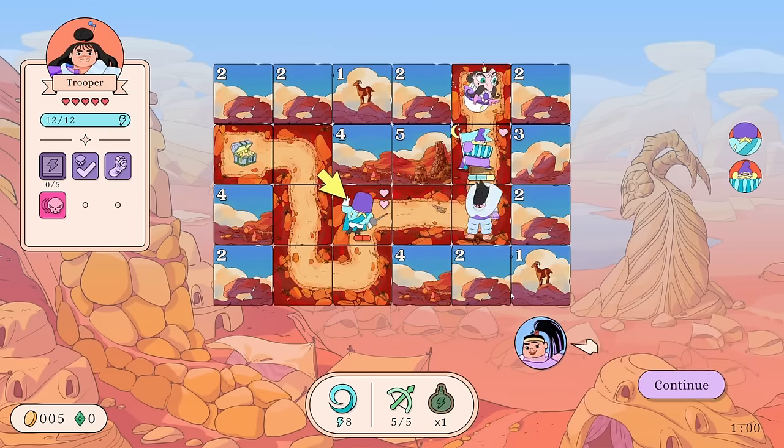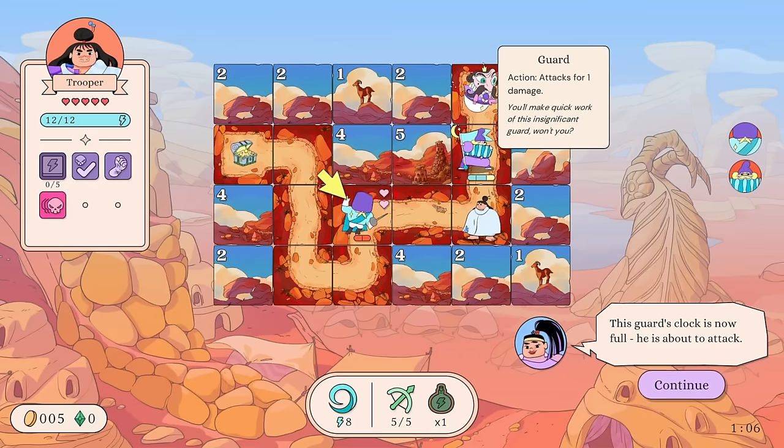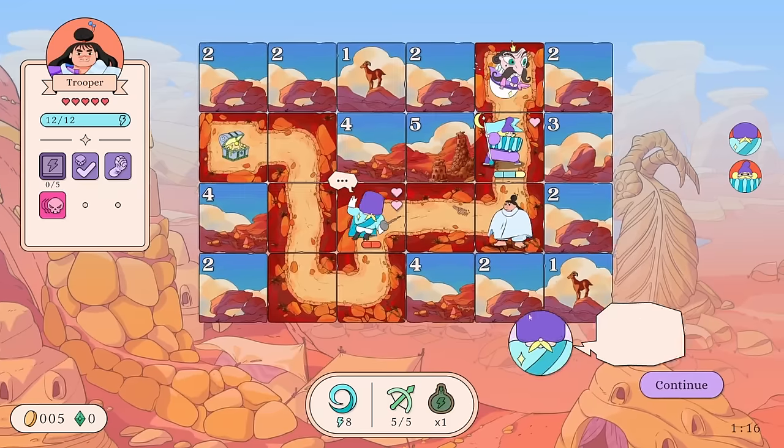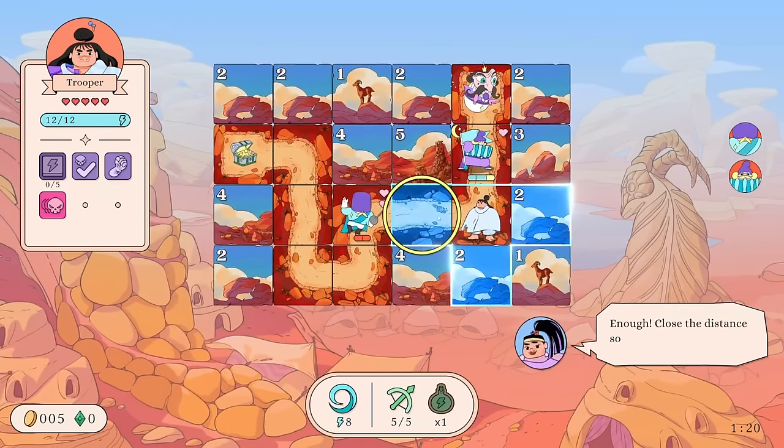Select this tile to move closer. Okay, this guard's clock is now full — he is about to attack. So enemies have health shown in the top right. This enemy has one health. This must be the clock they're talking about — the countdown. When it's red, they're about to attack.